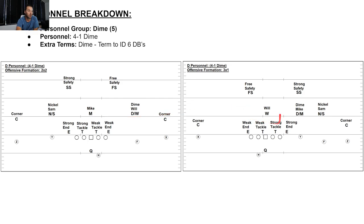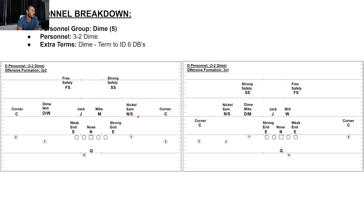4-1 dime against 3-by-1: end, tackle, tackle, end. Will is my one linebacker. Nickel Sam, dime Mike, corner, corner, strong safety, free safety — all six DBs. Now 3-2 dime: my three down linemen are end, nose, end. My two linebackers are Mike and Jack. My six DBs are corner, strong safety, free safety, corner, dime Will, nickel Sam. Remember those terms are interchangeable — it could be dime Sam, nickel Will.